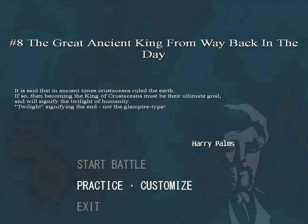It is said that in ancient times crustaceans ruled the earth, so becoming the king of crustaceans must be their ultimate goal and will signify the twilight of humanity — twilight signifying the end, not the glampire type. So says Harry Palms. Harry Palms also being the person who looks most like what he's representing. Have you figured it out? Because I was surprised when I saw it in game.